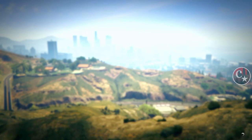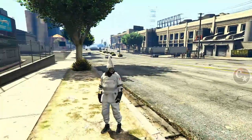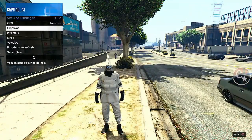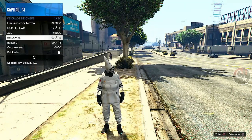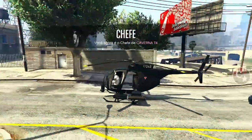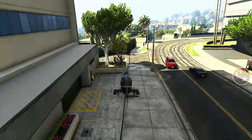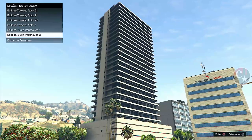A gente já reaparece aqui com o veículo. Na verdade o meu não está aqui — olha só, vou até abrir o mapa, ele está aqui, tá invisível. Mas como a gente não necessita mais deste veículo, vou registrar como chefe do seguro service, vou solicitar um buzzard, e a gente vai até a garagem que eu deixei lá no Eclipse Tower pra tirar o veículo e colocá-lo novamente aqui dentro.